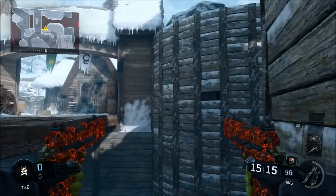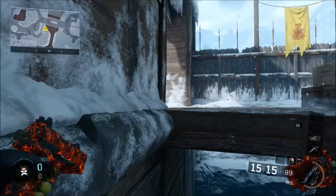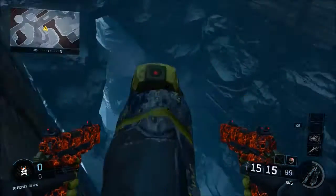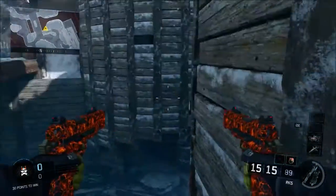This glitch is my favorite out of the two because you're just in the middle of the map, where the action is. No one's gonna suspect you being here. I used the invisibility — cloak, maybe. So yeah, let's just move on to the next one.